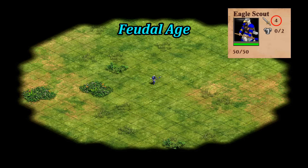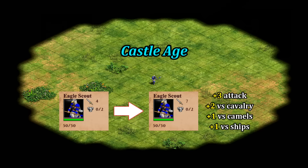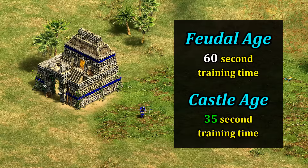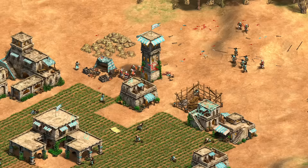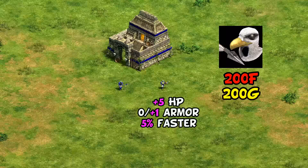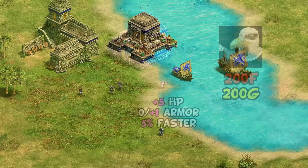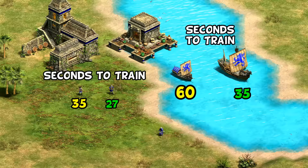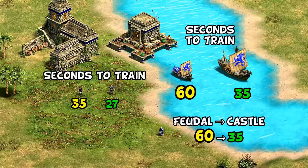Unlike the other scouts, eagle scouts don't gain any new attack in feudal but already start with more, so it evens out. It's in castle age where they get their important hidden improvements: an instant plus three attack, unlocking hidden bonus damage against camels and cavalry, and their creation time at the barracks automatically drops from 60 seconds to 35. If you ever thought eagles were hard to mass in feudal and felt easier in castle, now you know why. This is all passive and doesn't require the eagle warrior upgrade, which targets HP, pierce armor, and speed but costs resources.